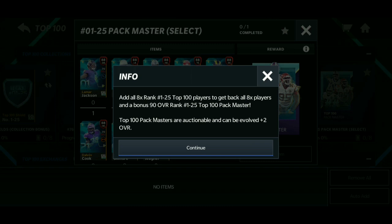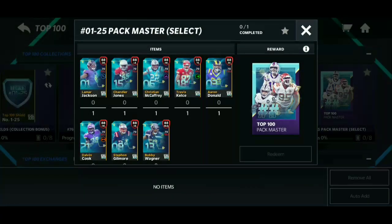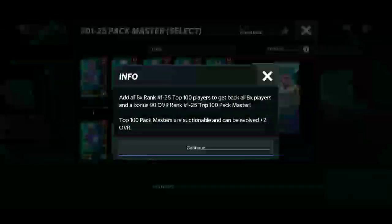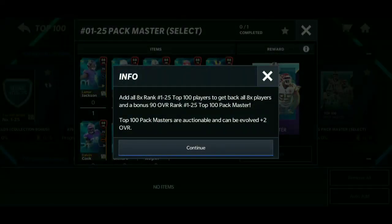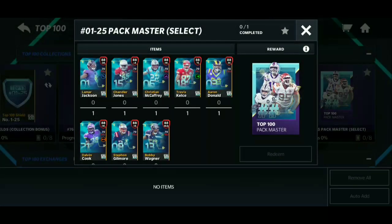When you trade your eight players in, you get back your eight players and you get a bonus 90 overall rank one-through-25 Top 100 master. Masters are auctionable and can be evolved plus two overall, making it a 92 overall card — that's insane. So you add all eight 88 overalls, you get all eight back plus the 90 overall.